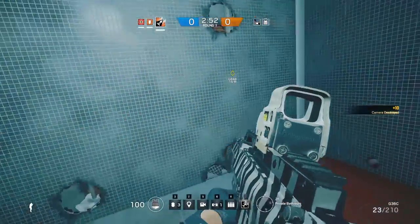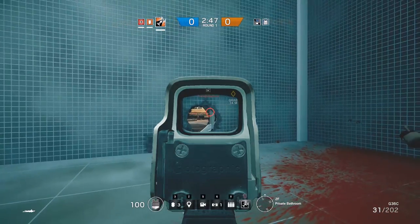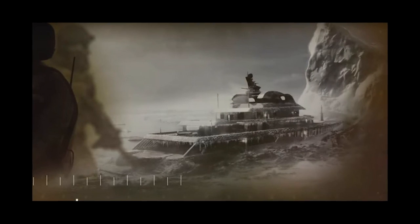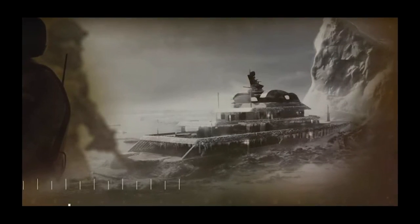When the DLC hits on February 2nd, everybody is going to get the new Black Ice map for free. It's a frozen yacht — we have this official map image of it here. It's pretty vague but it looks like there might be a bit of vertical gameplay inside of a frozen yacht.